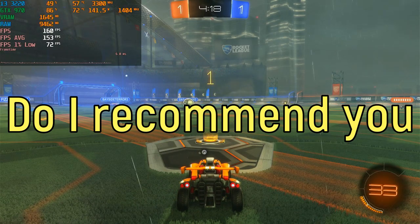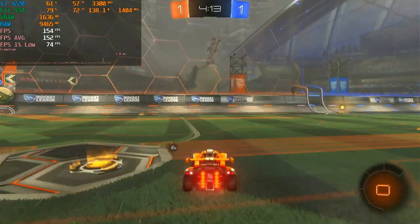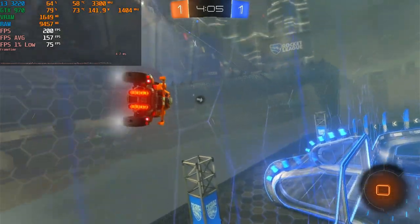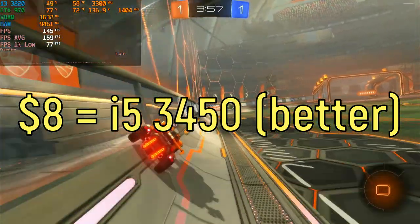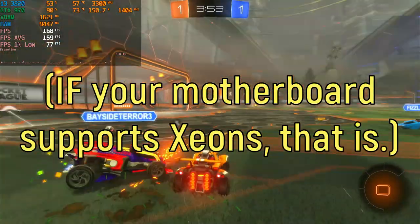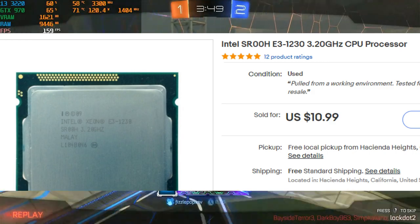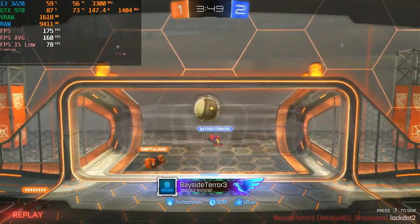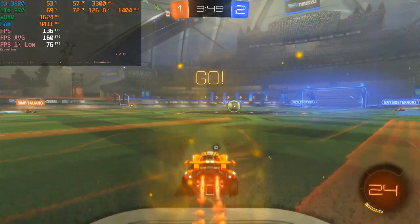Do I recommend going out and buying an i3-3220 in 2023? It depends. It is a very good CPU at this price point, but for not much more — around $8 — you can get yourself a nice quad-core i5, like an i5-3450. Or if you want to go fancy, you could get a four-core, eight-thread Xeon for around $11, which is one of the best CPUs you can get for the socket and will perform much better than the i3. If you only have $3.49, go ahead and get this — it's not going to be that bad. But if you have around $7 more, I highly recommend going for a four-core, eight-thread Intel Xeon. Thank you for watching, and have a great day.